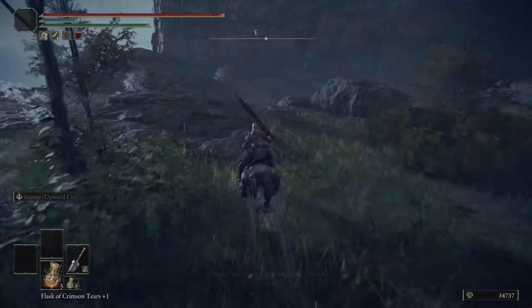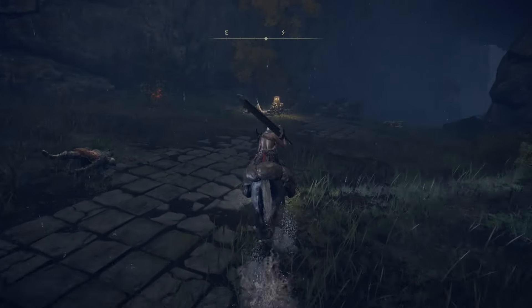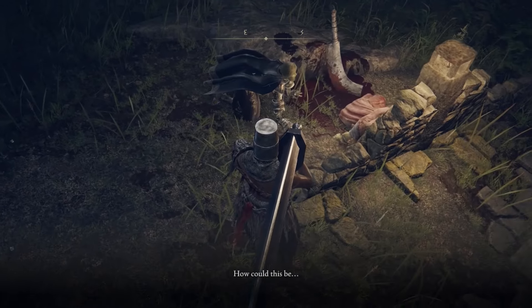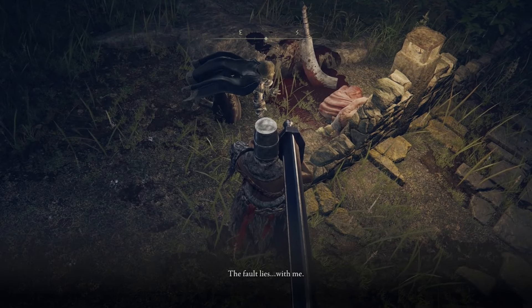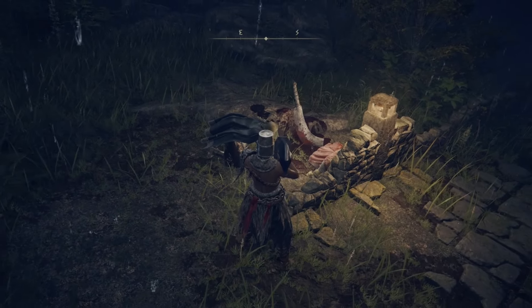Head back to Irina, but the scene will be different from when you left it. We'll find Edgar wallowing in despair as his slain daughter lays against the wall. Exhaust all of his dialogue — he'll swear vengeance on whoever did this, and that's where his questline ends for now.